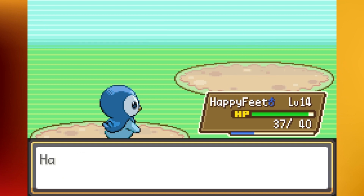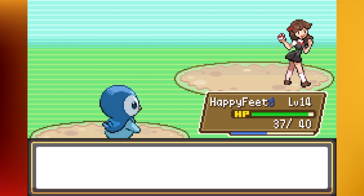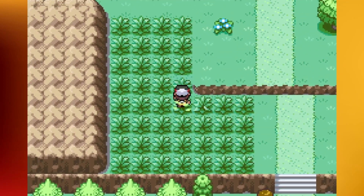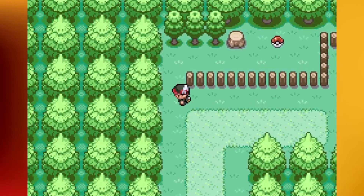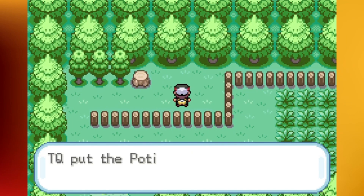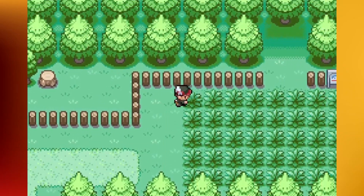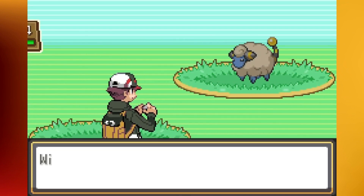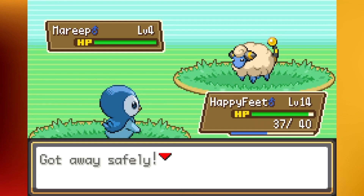Maybe if you guys know what the encounter table in the Wisp Forest looks like, you can start making some predictions. And here's an item — we've got a Potion. You're going to find a lot of those at the beginning of the game. And yeah, it looks like this is the entrance. I'll just run away from this Mareep. We will head into the Wisp Forest.